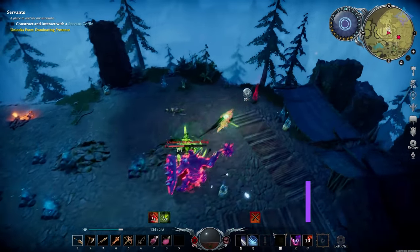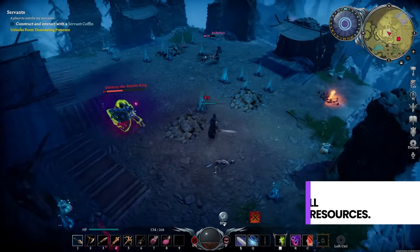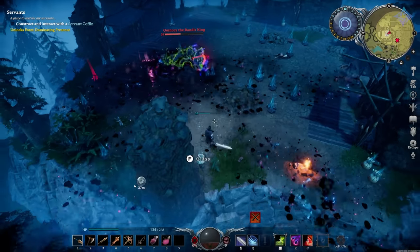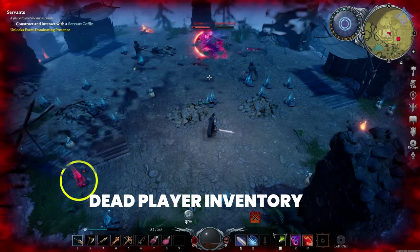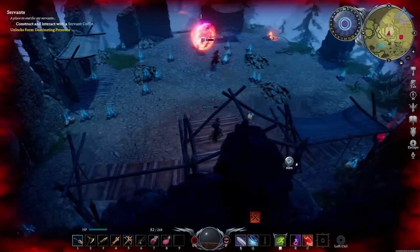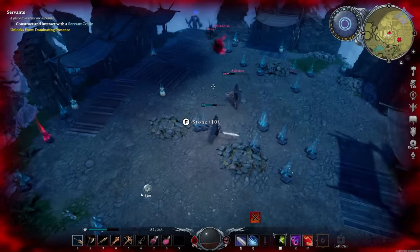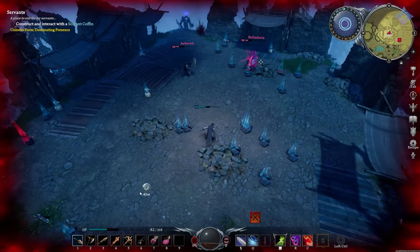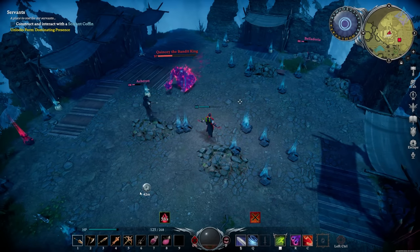Quick note on resources: when you die, you're going to drop everything that is a resource in your inventory, regardless of whether you're on a PvP or PvE server. You'll drop all of your stuff except for your weapons. You can head back to your body to recover them, but this has a time limit. I died, logged out for about an eight-hour break, and when I came back all my stuff was gone and I couldn't recover it — so keep that in mind.